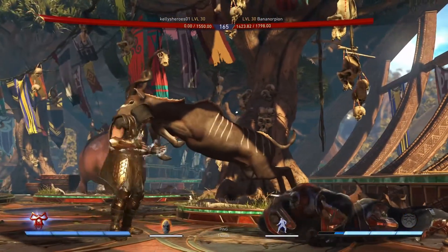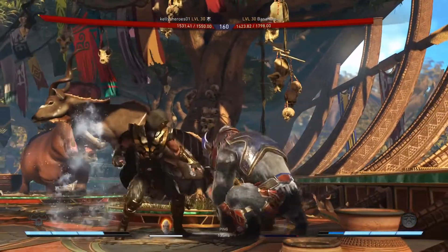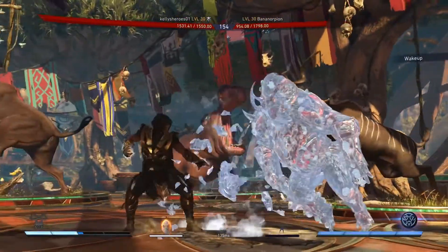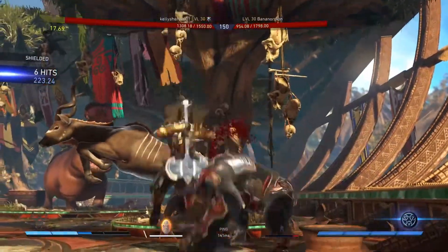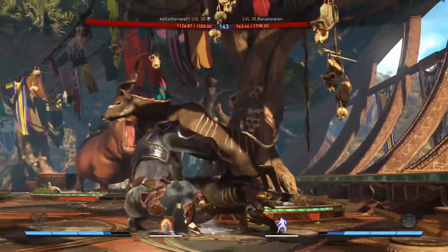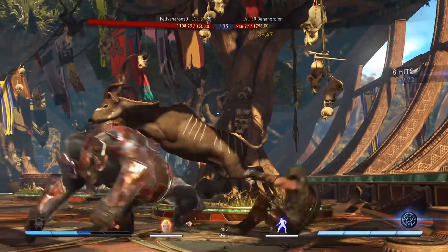You have to back-block the low, block the clone, and then overhead. Grodd has so many weaknesses that could have been fixed to make him better. For example, his back X — why doesn't he have a punch forward? Look how long his arms are. Don't even get me started about his forward legs. That's a good ability though.